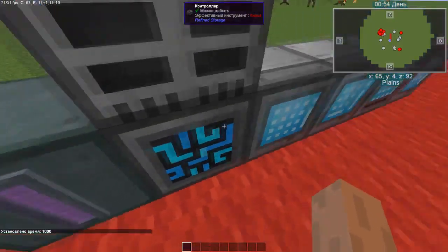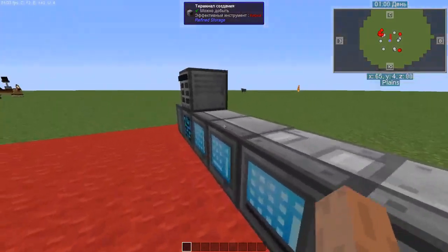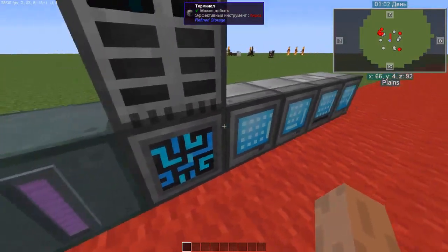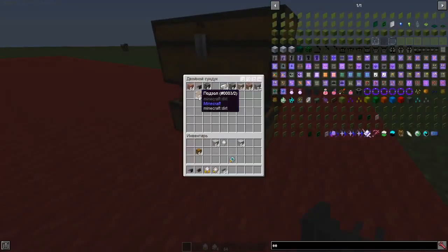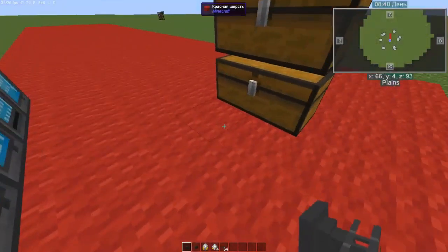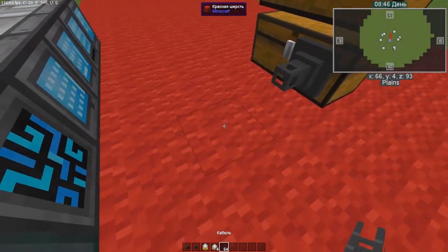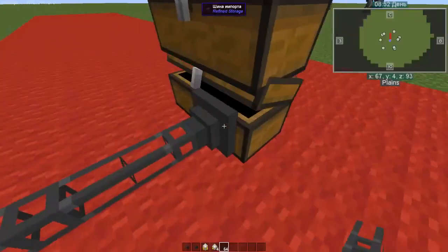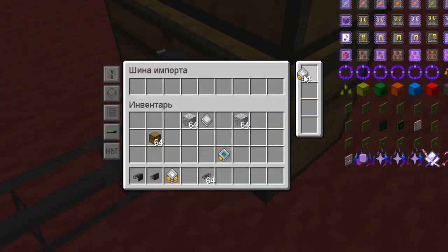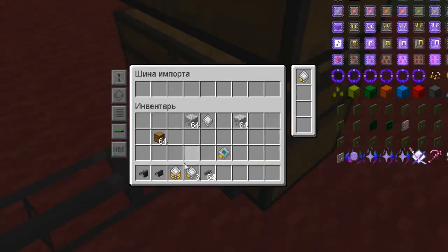I would also like to note that these items allow you to connect adjacent mechanisms without wires — you can simply place them close to each other. But wires are also available and used. For importing resources, we use an import bus connected to the chest. We connect it all with a cable and lead it to our system. Resources start being pumped out, and if you are not satisfied with the speed, you can add speed upgrades — up to four pieces. If that's still not enough, you can replace the speed upgrades with a stack upgrade.